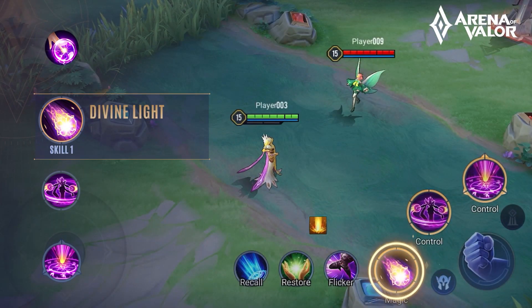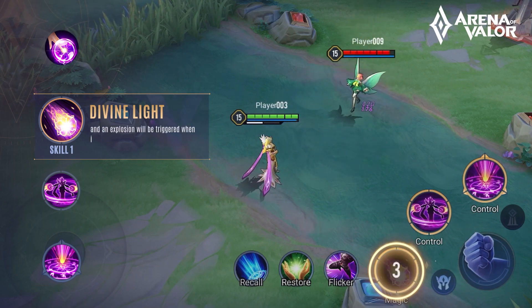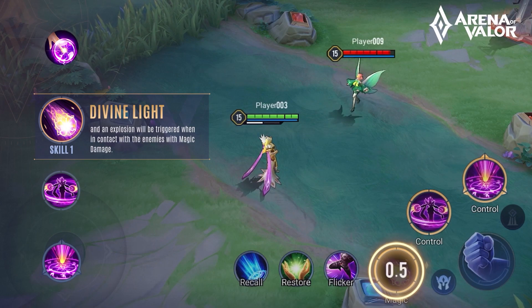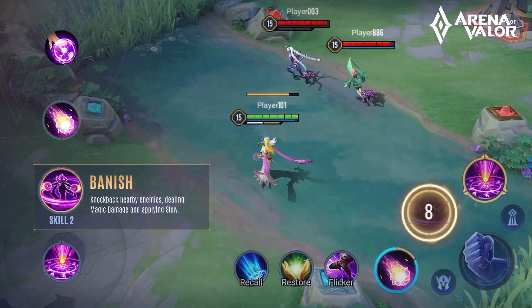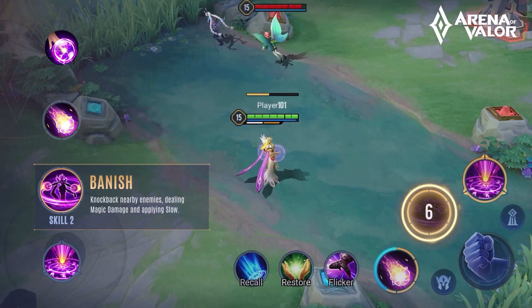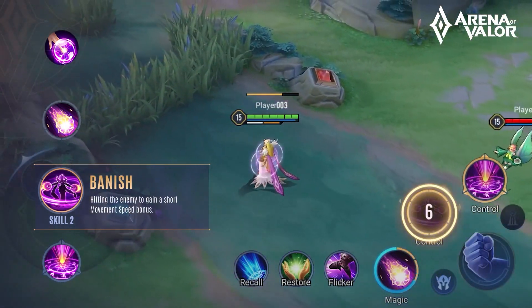Skill 1: Lumia casts Divine Light in the specified direction, and an explosion will be triggered when in contact with enemies, dealing magic damage. Skill 2: Knock back nearby enemies, dealing magic damage and applying slow, and hitting the enemy grants a short movement speed bonus.